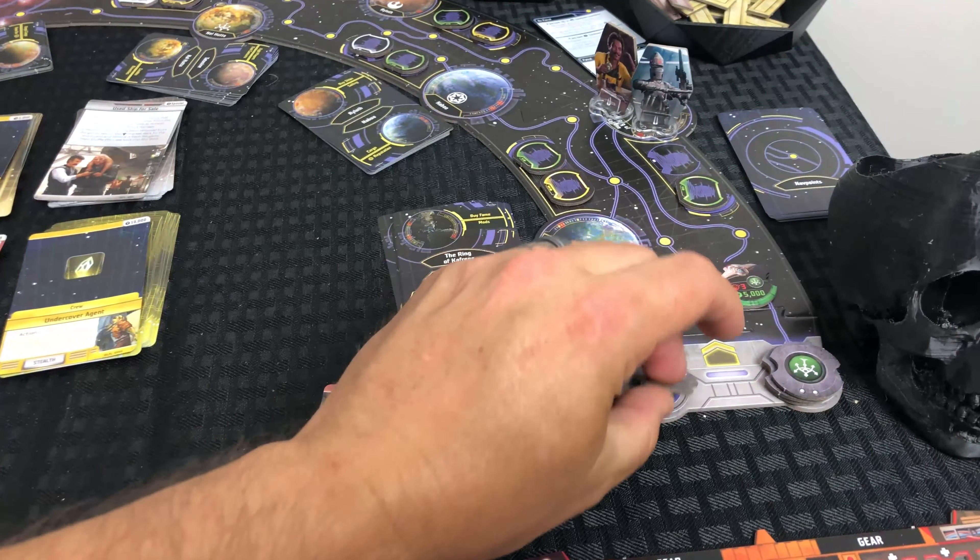Let's say the Empire patrol token moved two spaces and reached the planet where I'm located. I decided to engage it in combat. You can see it has three as its combat skill. I also have three as my combat skill — I've removed the previous damage from my ship for this example. Remember: the attacker rolls dice, the defender rolls dice, and whoever gets the most hits wins.